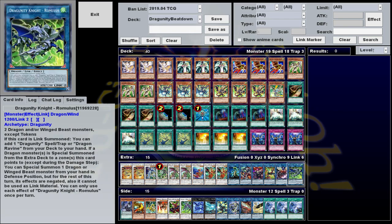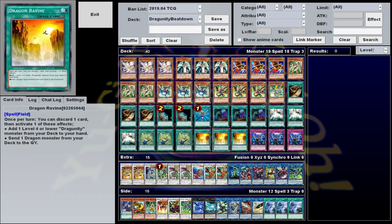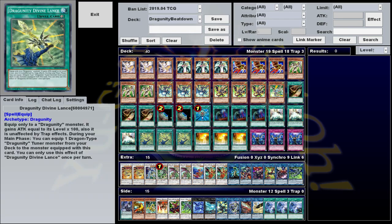The Dragunity Link can be made with any two dragons and/or winged beast monsters, which is why we play only dragons and/or winged beast monsters. When it's summoned, you can add either Dragunity Divine Lance or Dragon Ravine from your deck to your hand, both of which open up pretty much all your plays.